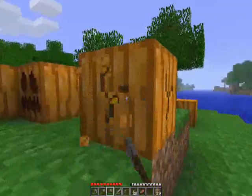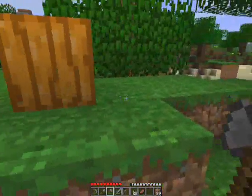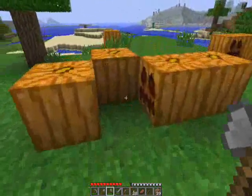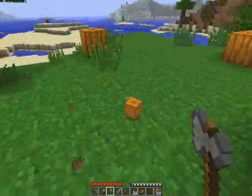You can combine a pumpkin with a torch and it turns it into a jack-o-lantern, which makes a relatively interesting light source. There are a lot of really great texture packs that'll make a paper lantern out of a pumpkin instead.